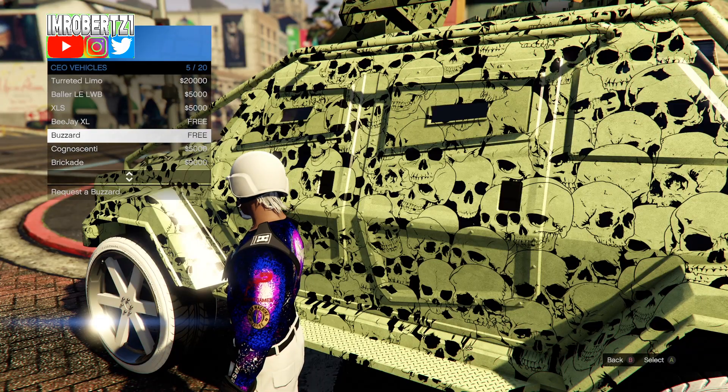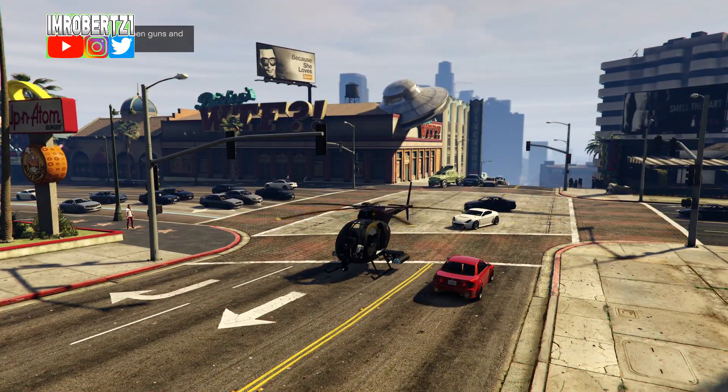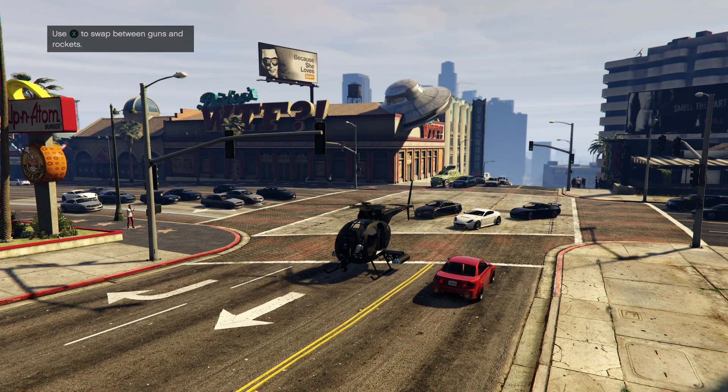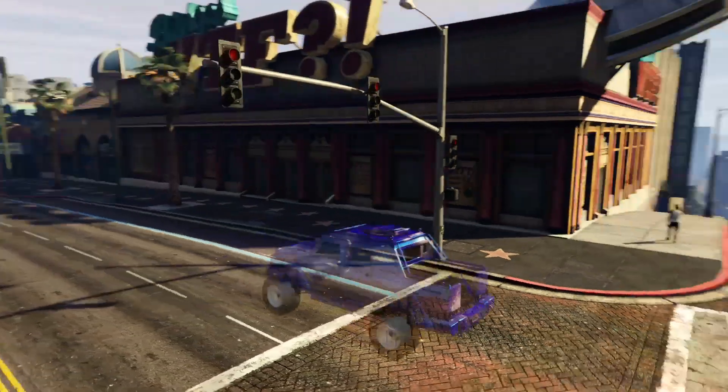Now hold down select then request a Buzzard through the CEO menu option. Get inside of the Buzzard, then when the helicopter propellers are spinning, quickly get out and run into the propellers. When you spawn back online, the modifications should transfer to the vehicle.